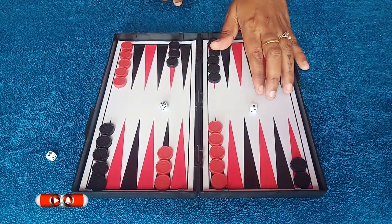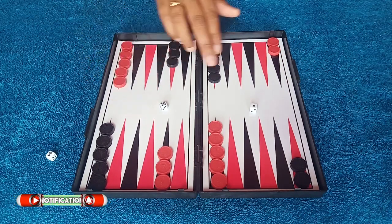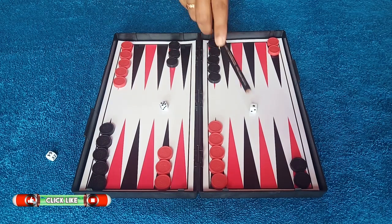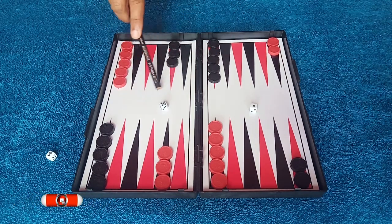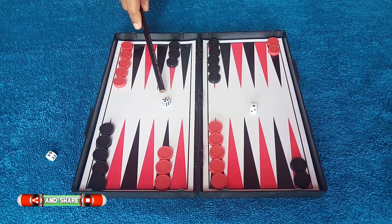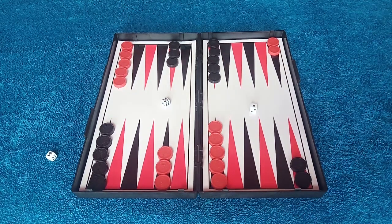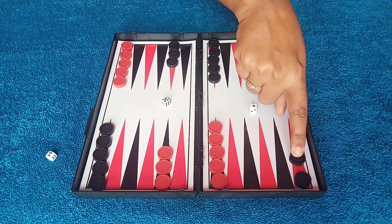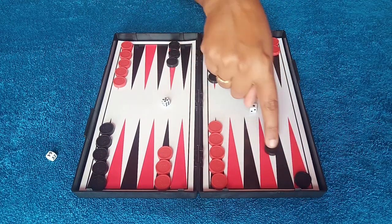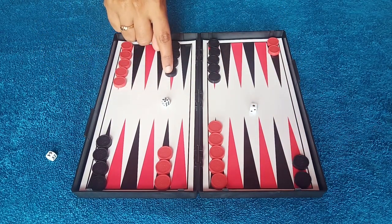To start the game, both players roll one die each. The higher number starts the game. For example, if red rolls 1 and black rolls 5, then black has the higher number and starts the game using both those dice values — 5 and 1 — for their first move.